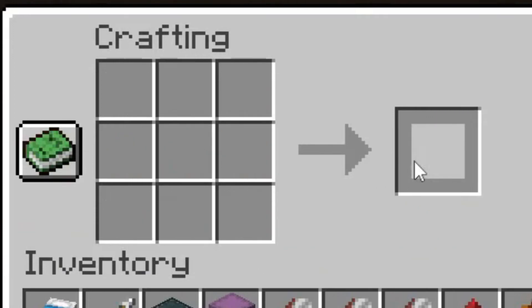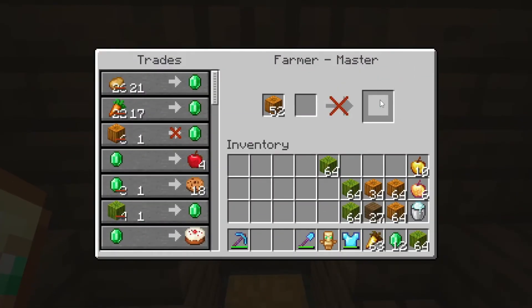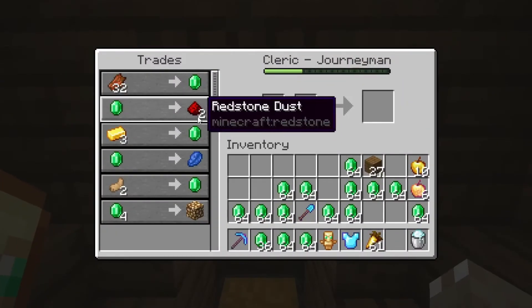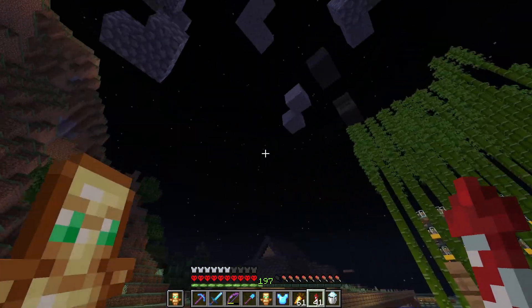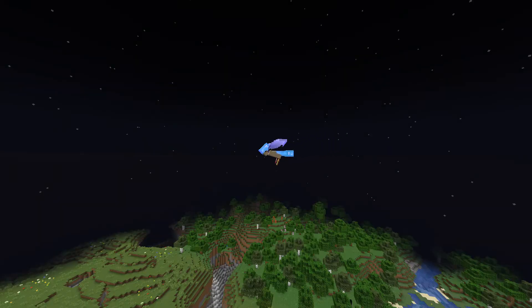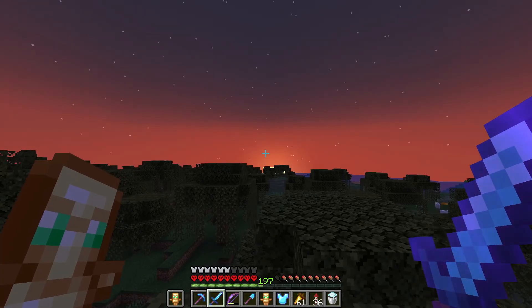We also need pistons, observers, redstone, and redstone blocks. So let us trade with the farmers and then trade for redstone with the cleric. It is nighttime right now, the villagers aren't restocking, so we should go to trek's home — and of course it's morning already.